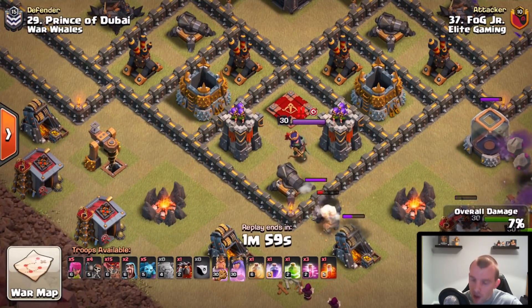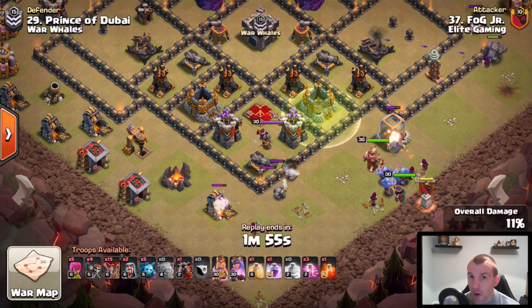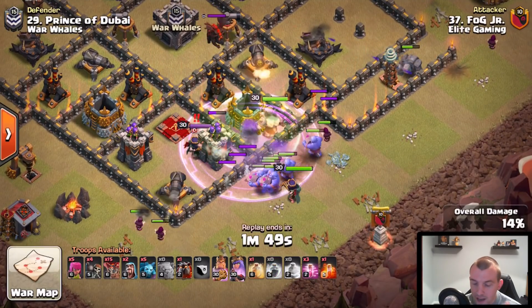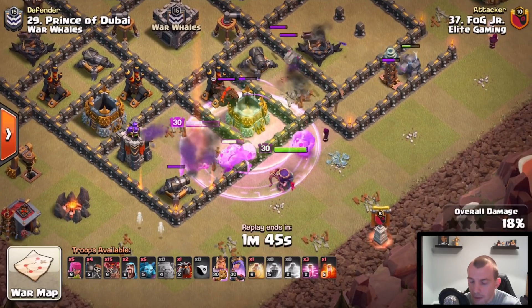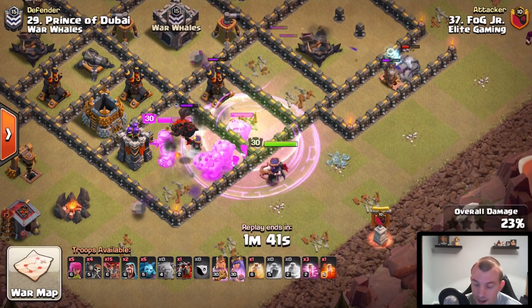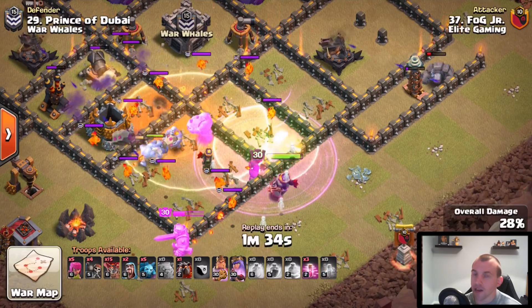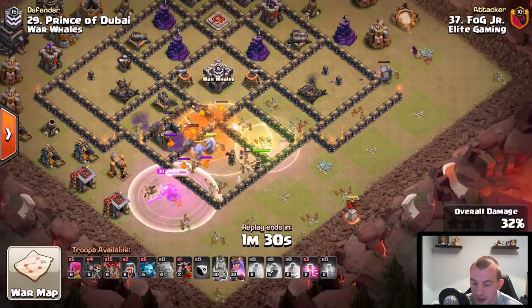Check out this next one — quite a bit different. Four air defenses and the Queen are all to the south of the base, so clearly let's bring a kill squad in, take out that area, and smash the rest with the Lava Loon. As the Queen comes in, the Lava Hound from the clan castle does come out because it's been triggered by our ground troops. Make sure your Queen doesn't get stuck on the Lava Pups.